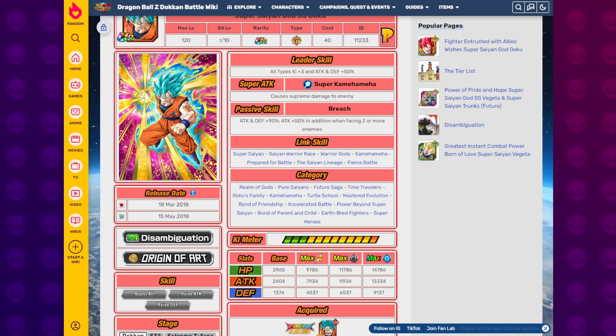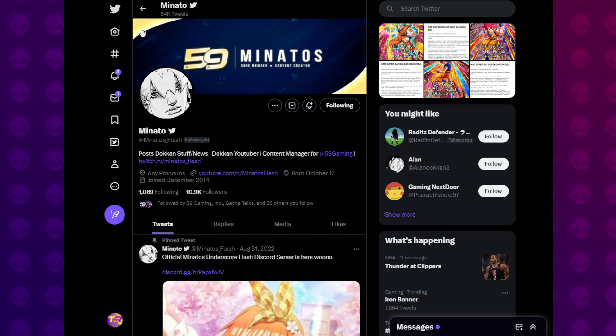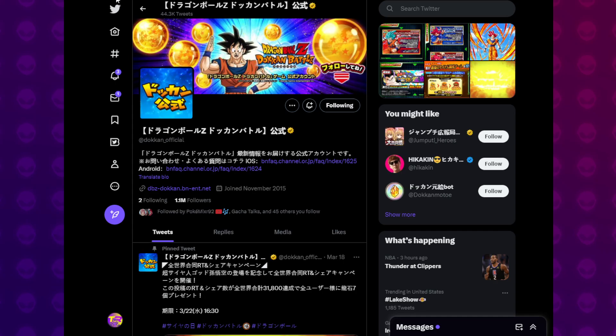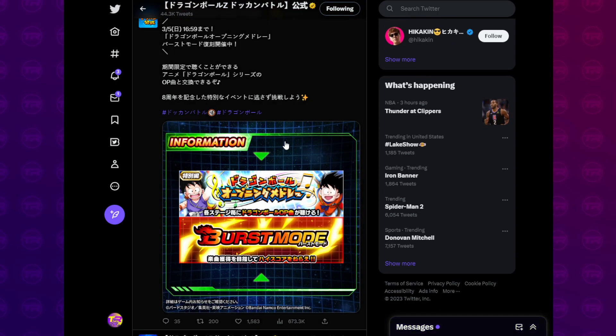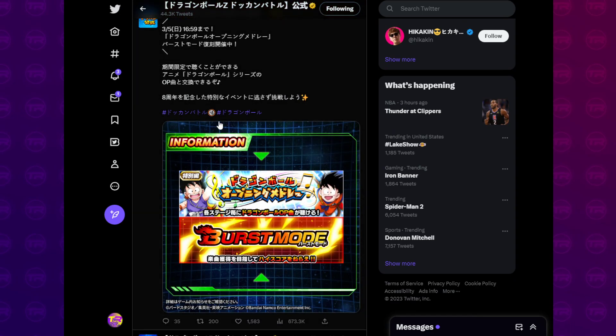Out of the three, I'm most happy with the STR God Goku — that one's looking pretty good. Let's go ahead and check back on Minato. Shout out to Minato, follow him on Twitter — he was the one who dropped the translations for the EZAs. Nothing on Minato yet, and the official Dokkan Twitter hasn't dropped anything either.